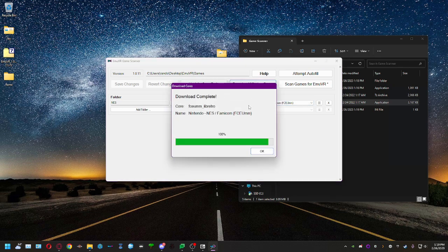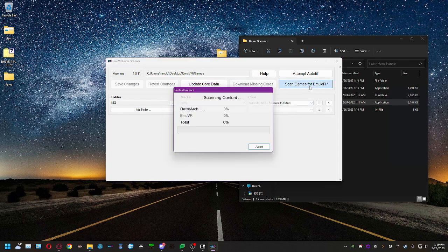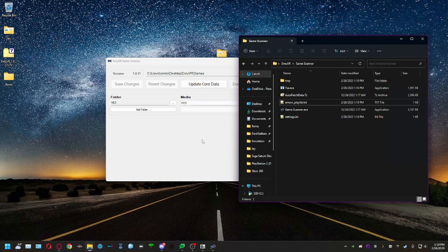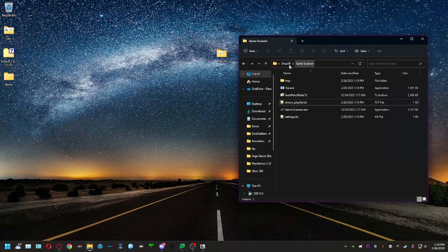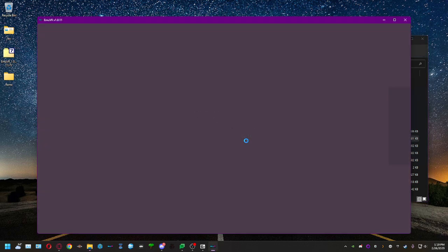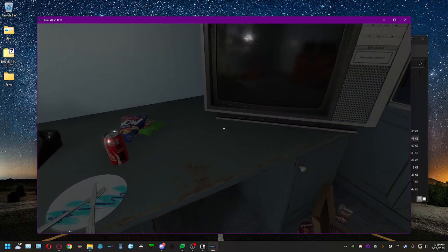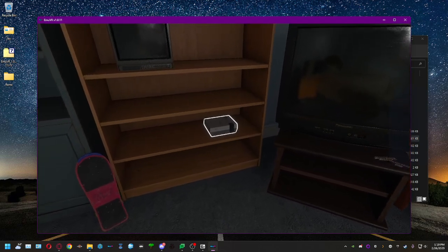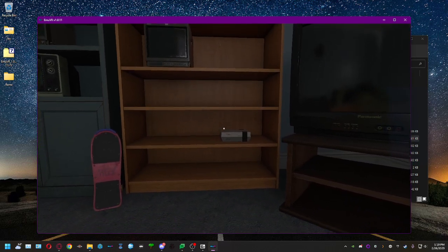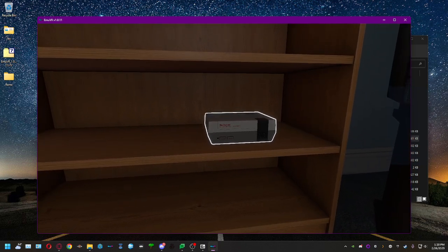The scanner tries to autocomplete what kind of files you have — it correctly identifies NES. You also get to choose from different cores, which are like mini-emulators; I usually keep it at the top one. Hit 'Save Changes,' then 'Download Missing Cores,' then 'Scan Games' — and there we go, two games scanned. Close the scanner and go back into MEVR with Force Desktop.